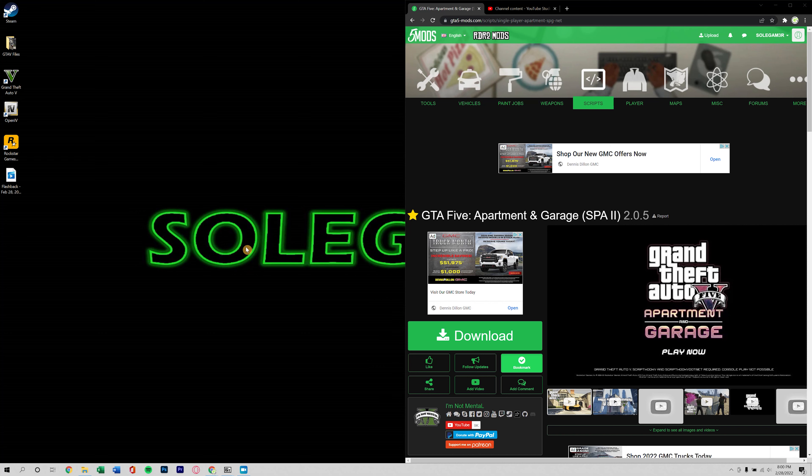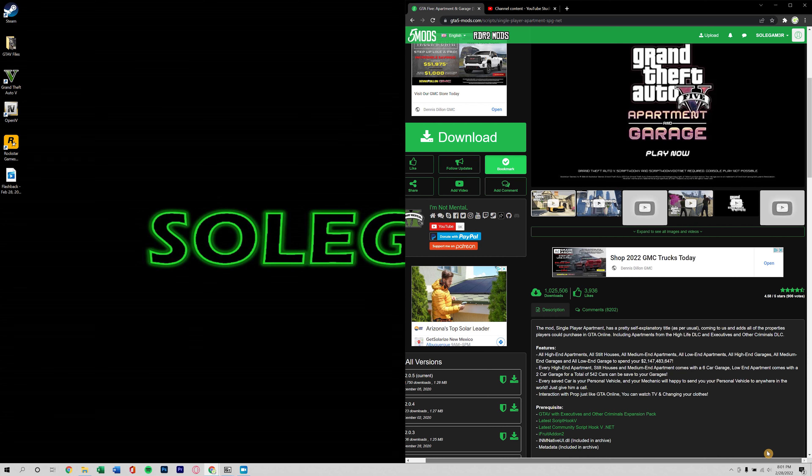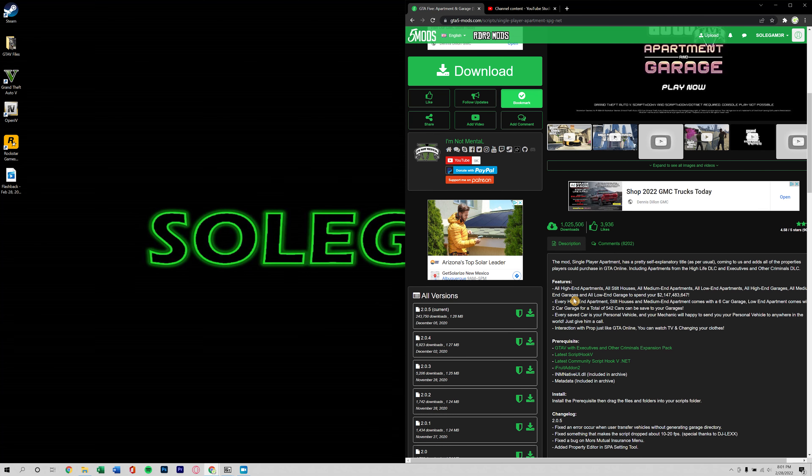Today I'm going to show you how to install what's technically called 'Apartment and Garage' but it's basically Single Player Apartment 2 - the second version. In some of my older videos you may have noticed there are a lot of properties you can purchase all around the city beyond just the safe houses that are provided. This mod allows you to purchase those properties, and they come with garages - some have 10-car garages, some have 6-car garages depending on the property. It also gives you a mechanic that will deliver any car from your garage to wherever you are on the map.